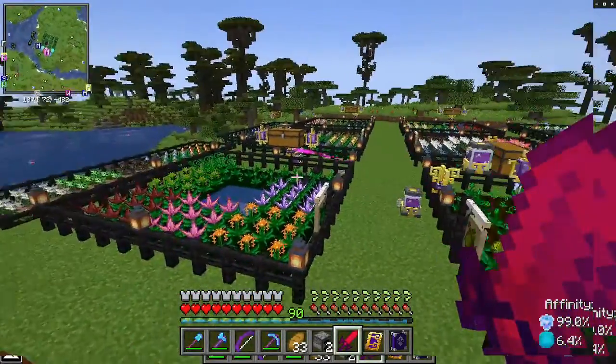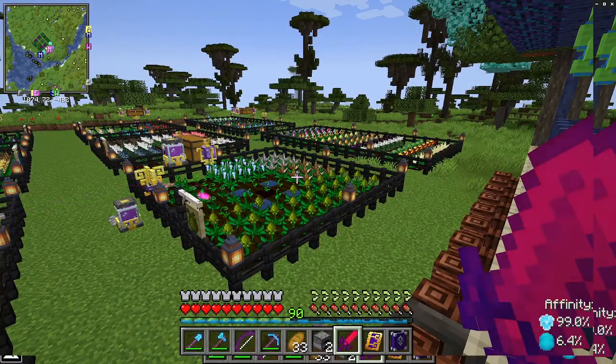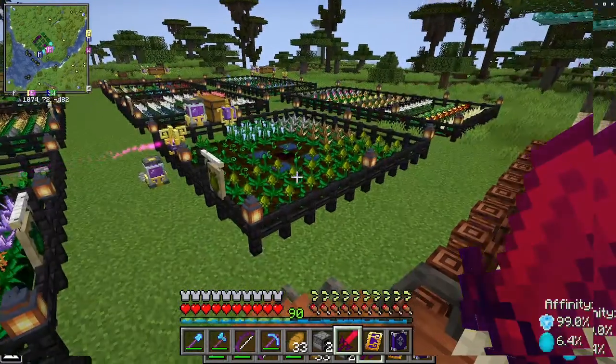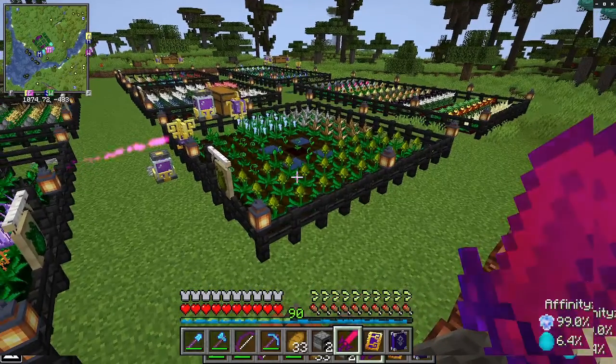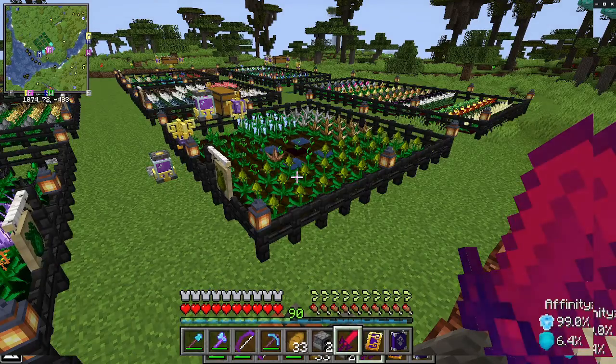This is pretty much every resource plant available. Some of them are getting essences — that's growing in Inferium, which is the introductory essence. Just get a lilian or hunt mobs for it.